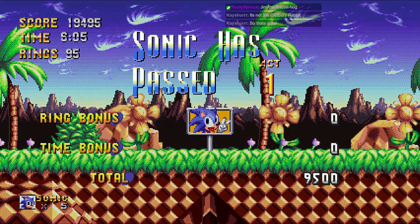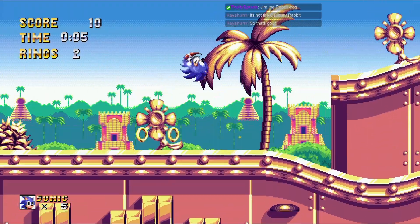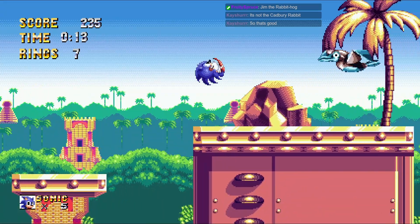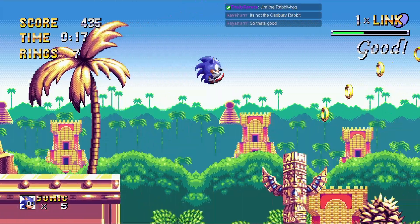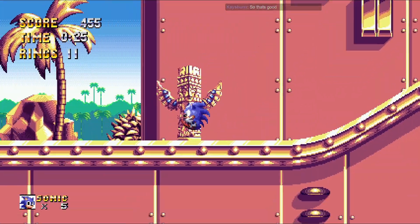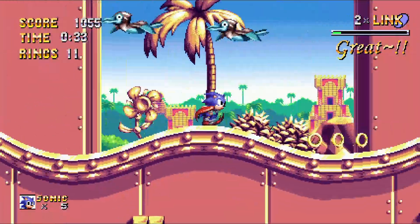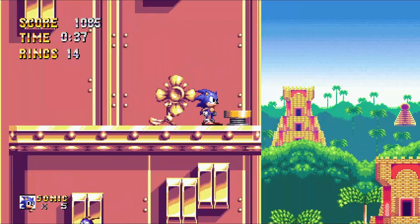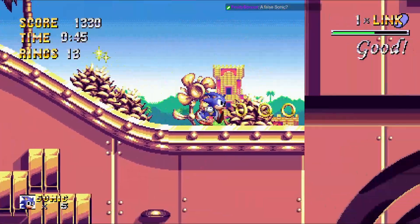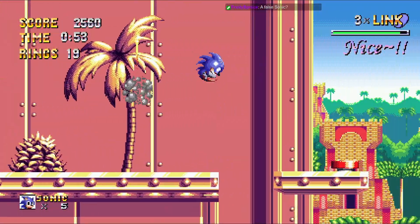Jim the Rabbit hog - it's not the Cadbury rabbit. It's not the Cadbury's Caramel Rabbit, so that's good. Sunrise Gate Zone Act Two. I think it was like original concept art for Sonic - I think Sonic wasn't always a hedgehog, potentially. So he's a weird blue rabbit man instead. They really like that pattern. A false Sonic - a false god, if you will.